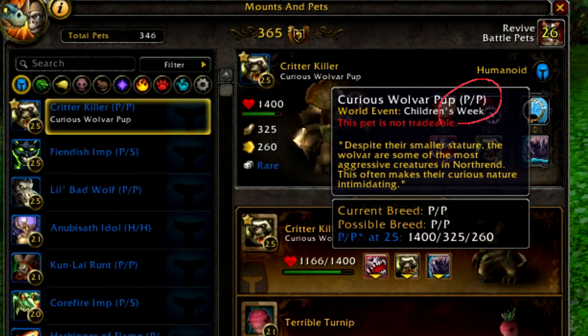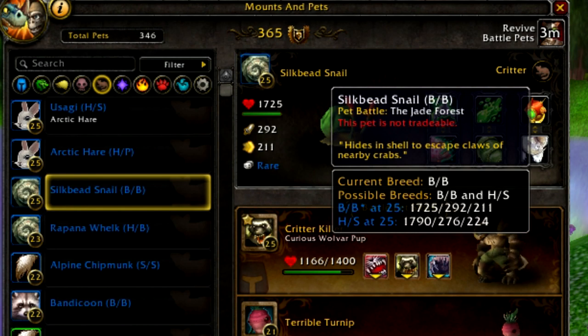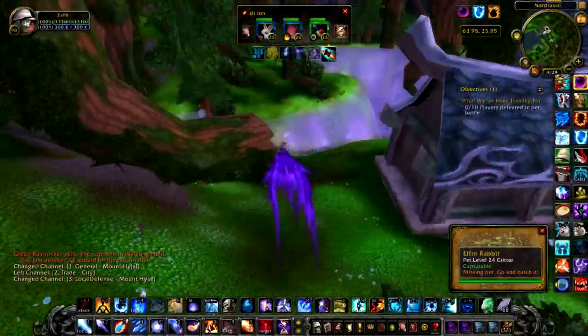To sum all that up, pure breeds — P/P, S/S, H/H — have more stats than mixed breeds and are more sought after. That's why people will farm wisp in Mt. Hyjal forever looking for an S/S breed wisp, because it's better than an S/B wisp.